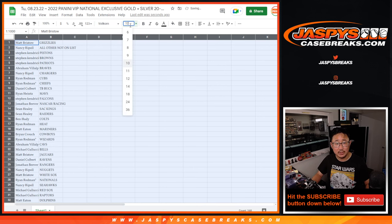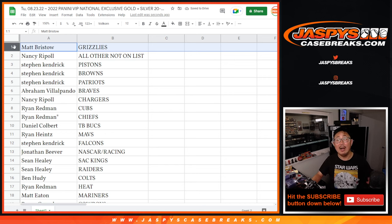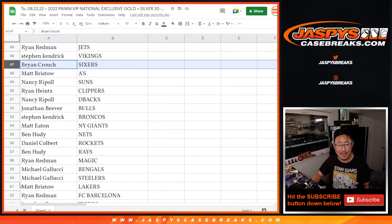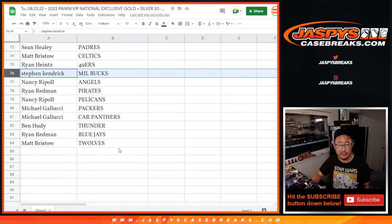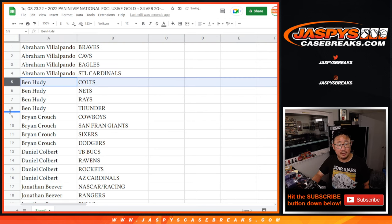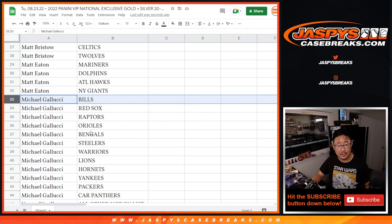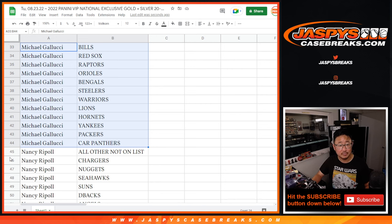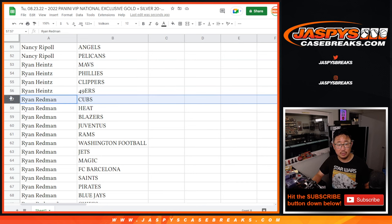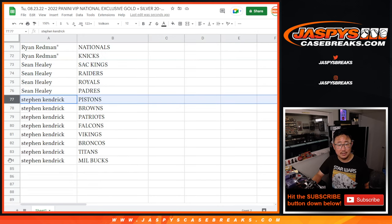I'm not going to read off all these names to try to preserve my voice a little bit, but I'm going to show you the list as is, and then I'll alphabetize by your first names so you can see all your teams collected together. Just want to get this recorded on the video, get it on tape. Abraham, there's your teams. Ben, Brian, Daniel, Jonathan, Matt, Matt Eaton, Michael — got your Steelers — Nancy, oh Nancy, we've got Pelicans for you too, Ryan H, Ryan R, Sean, and last but not least, Stephen Kay.